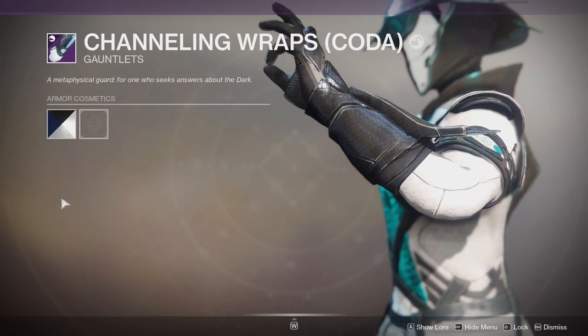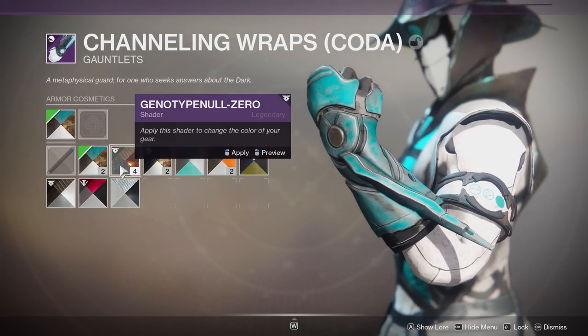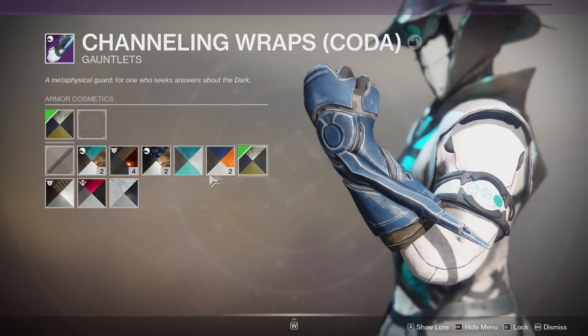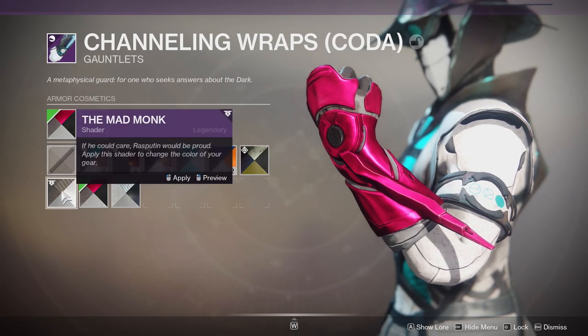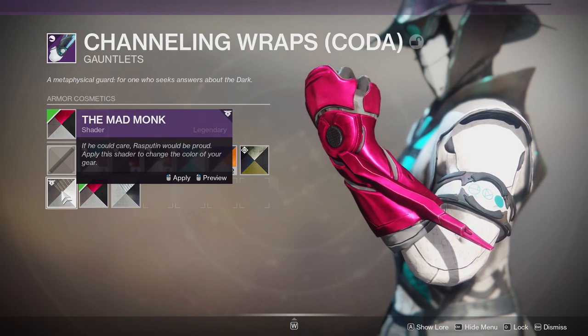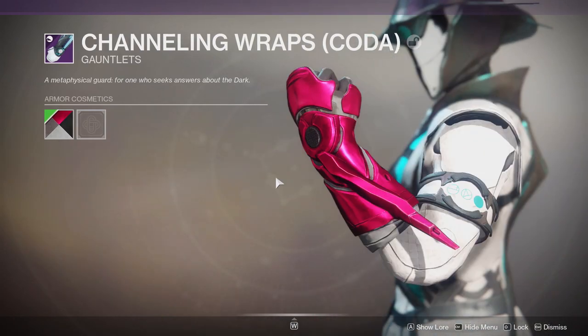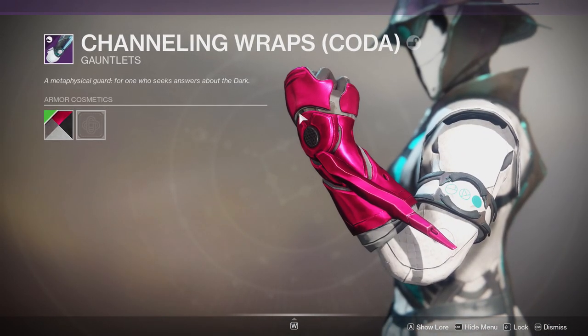Obviously the gauntlets are probably the best part mostly because they actually change color — all of it, there's no blue on it. So that's really cool and I'm probably gonna use this armor piece for other pieces. My only concern is that this part right here looks ugly, that's it.